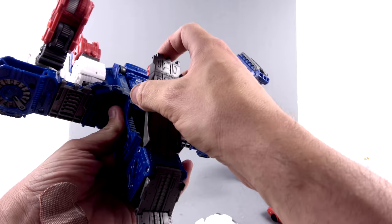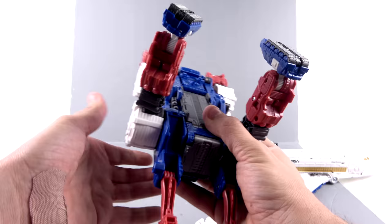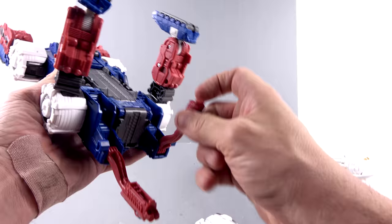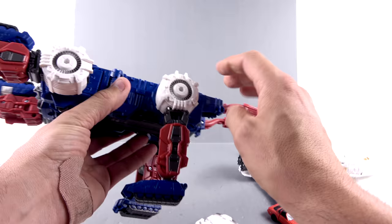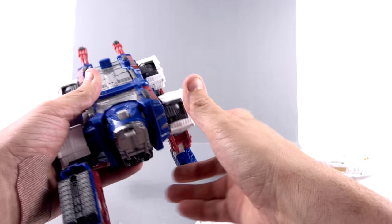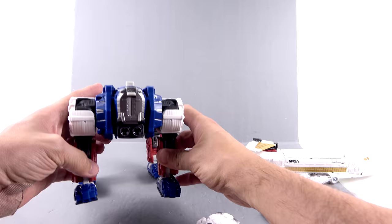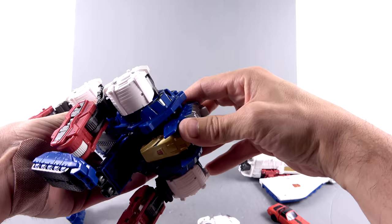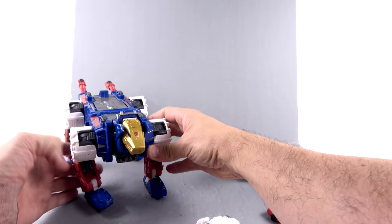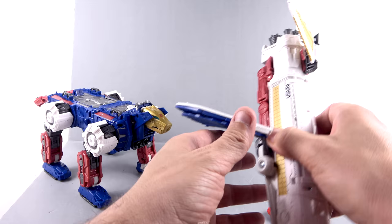We're going to go to their individual bot modes. Taking it back to the way it was: rotate these bits back, angle the legs, give them some dynamic flare, bring these down, stretch that down. Transformation is very simple on both of these guys, but not bad by any stretch. Fold this piece down, rotate his head out, tuck that there, and there you have Linksy all done up in his Lynx mode.